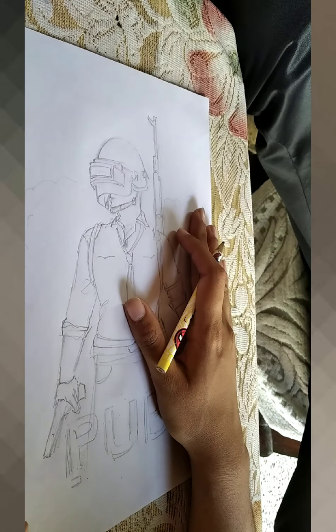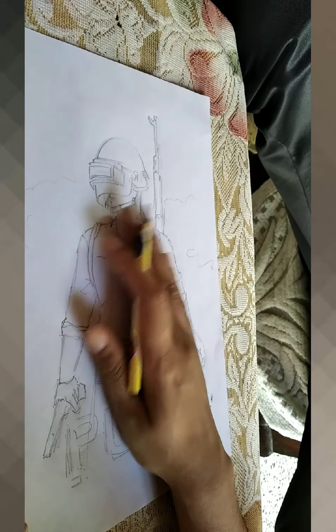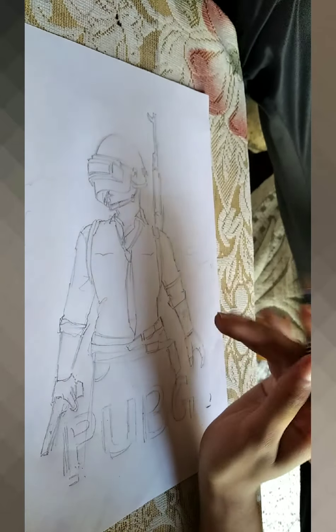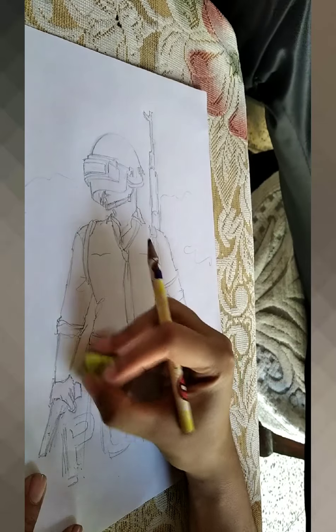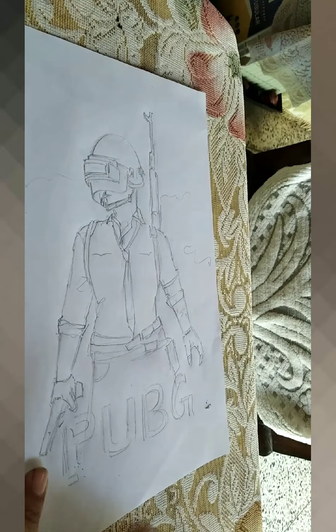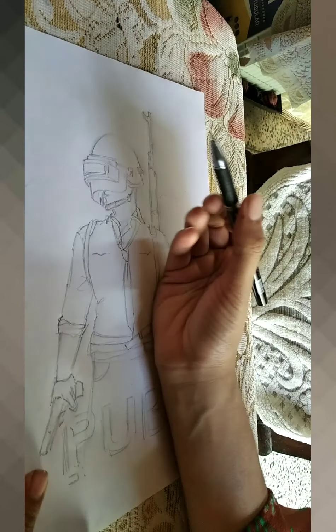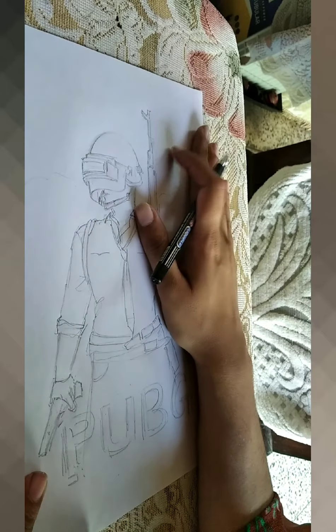The drawing is almost complete. Firstly, I have drawn this with a pencil, like you can see. For more correction later, you can erase the unnecessary parts — we can do that later. You can take any black pen, whether gel, ball, or any color pen.